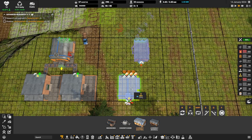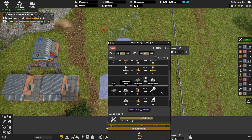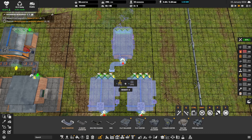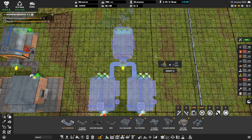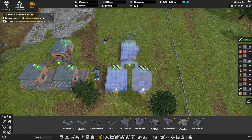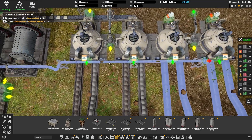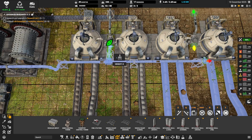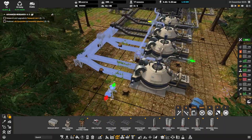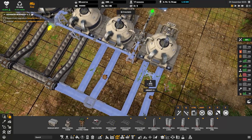Near the maintenance production I also established the production of vehicle parts, because they require essentially the same materials — which will be very handy when I build conveyors with the necessary ingredients to this production area. This vehicle parts production I will later expand for tier 2 vehicles as well. I also expanded the concrete production by adding two additional mixers and slightly changed the position of the water line so it doesn't interfere with truck traffic.